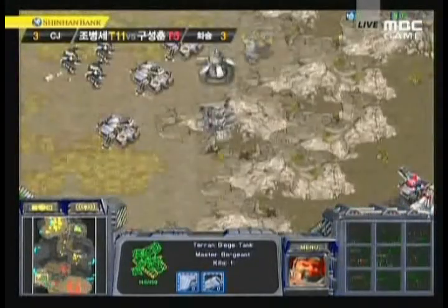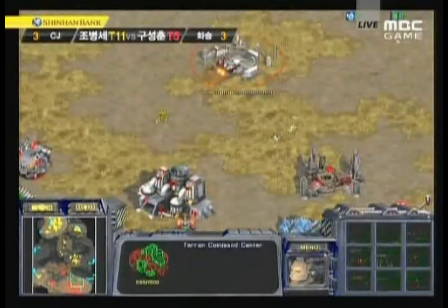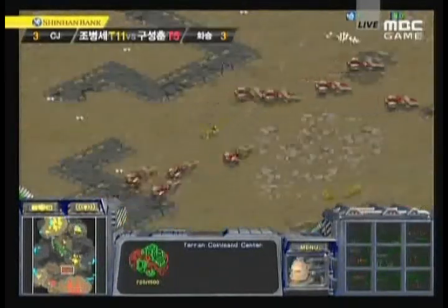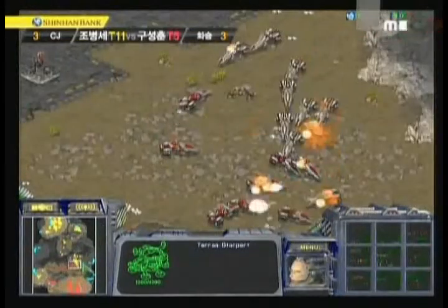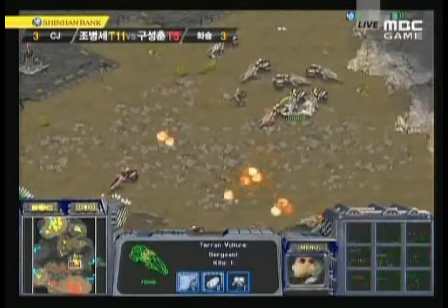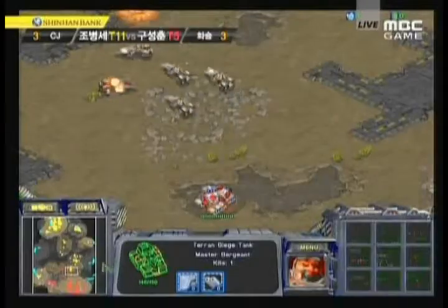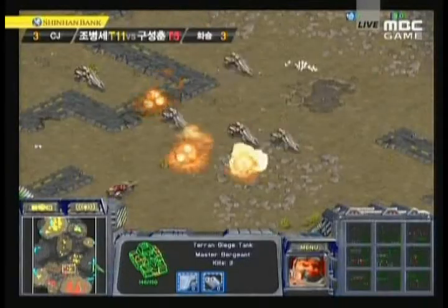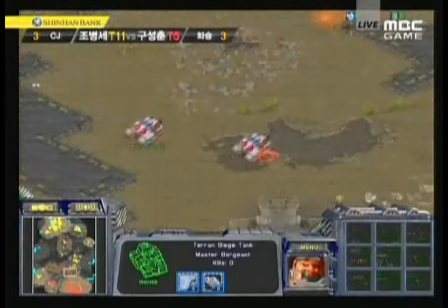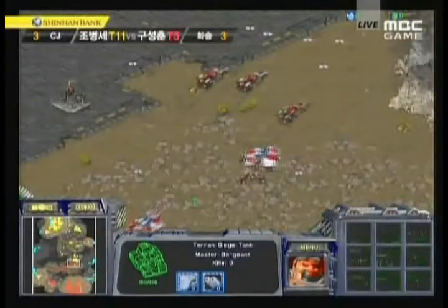Hya has fully taken advantage in this game — his economy hasn't been harassed and he should be thinking of taking the four o'clock position rather than putting down another command center. Sky High really needs to think about getting a drop off instead of getting caught in engagements with vultures. Sky High pushes Hya back a little, but the main thing about vultures is you have to keep planting mines. Hya is trying to push up, being delayed by Sky High's vultures. Sky High really needs to plant his own mines all over to prevent those tanks from advancing.